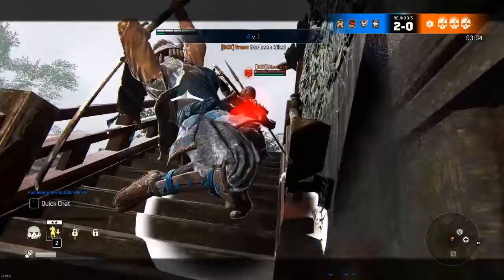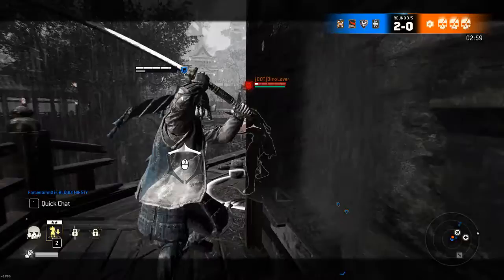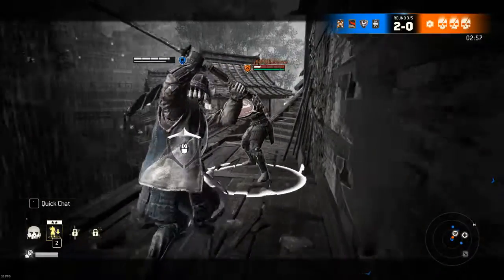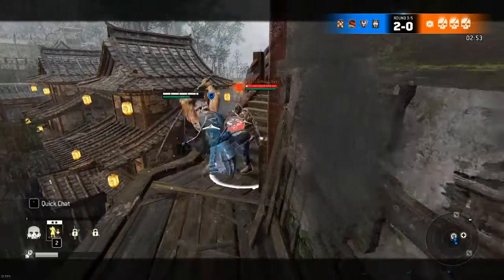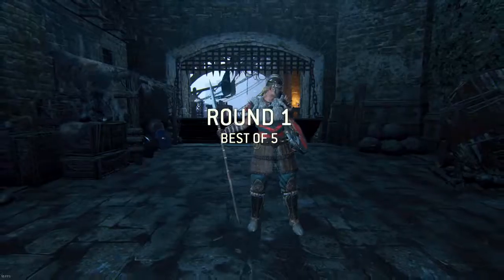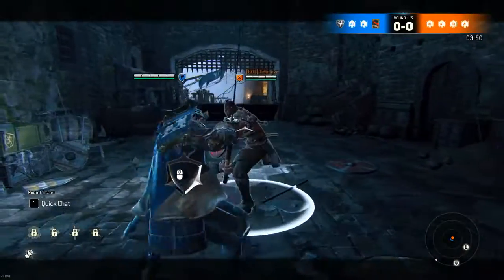To punish somebody who does a lot of light attacks when you're playing a shielded character, simply block that light attack without using your all-directional block. Like I said, they get thrown off balance and you can immediately go into a guard break and then a light attack or whatever you need to do.